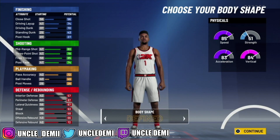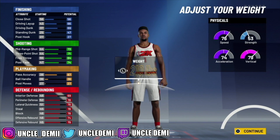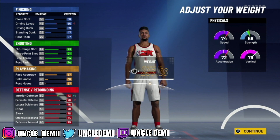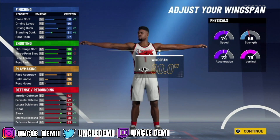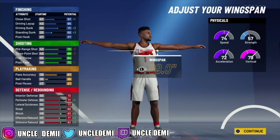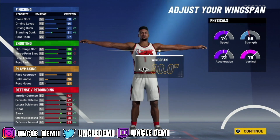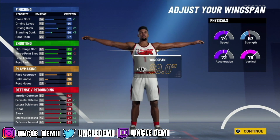For your body type, you want to go Defined, then you want to go 6'8". We're trying to make this more of a center build. Then you want to max your weight all the way out to 235. For your wingspan, you stop it right at 89 inches. If you go all the way out, it's actually called a rebounding guard. Multi-position defender is right here at 89 inches. If you go default wingspan, it's also a rebounding guard. So there are a lot of different names depending on wingspan — we're going right here at 89 inches.